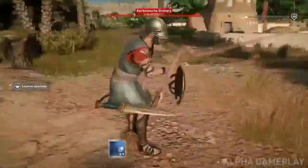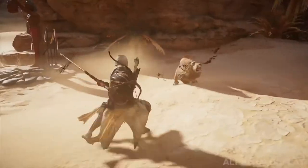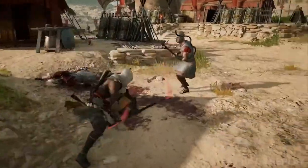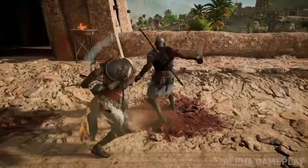For melee weapons, you can fight barehanded, with a sword and shield, with a spear, with heavy blunt weapons like maces, with heavy bladed weapons, or with what we call a scepter, which is a very fast staff.